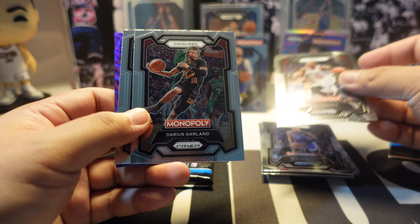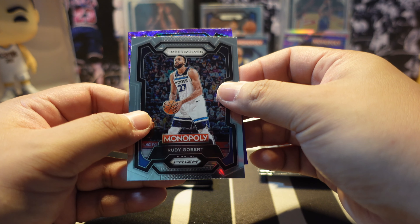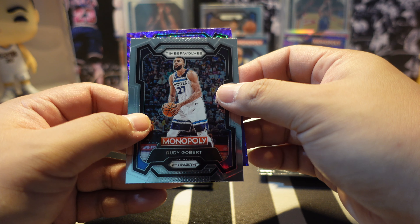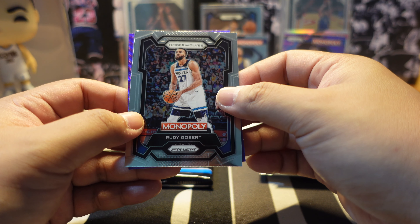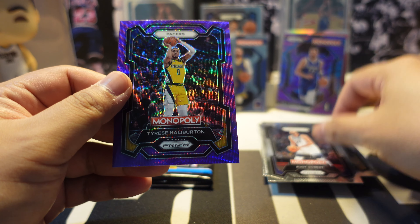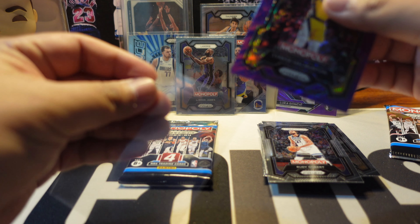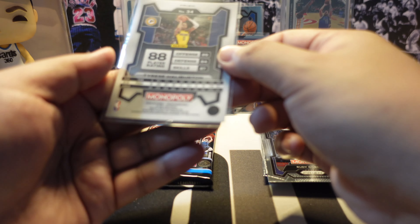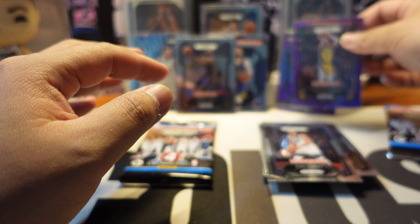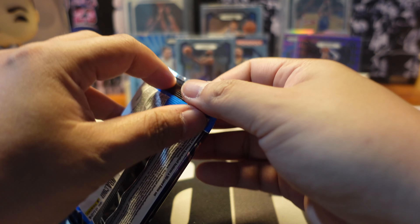Second to last pack: Bam Adebayo from the Miami Heat, Darius Garland, Rudy Gobert, and Tyrese Haliburton from the Indiana Pacers. Also another purple parallel - this time of Luka Doncic. Checking if it's numbered - it appears to not be numbered, so likely a regular parallel.